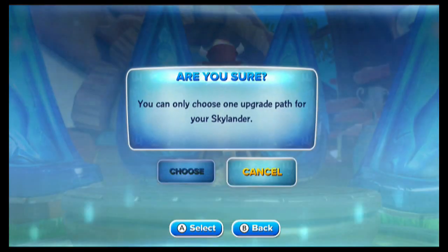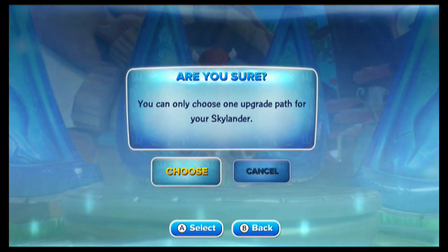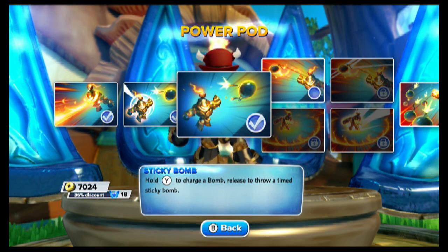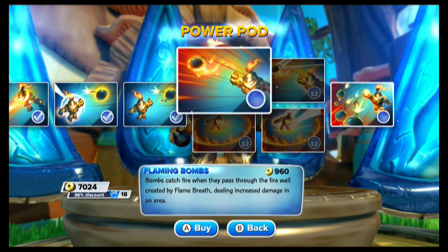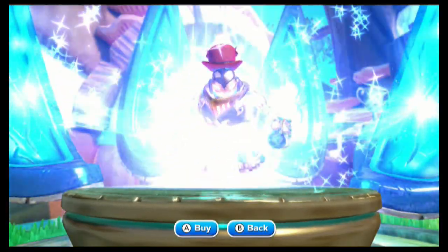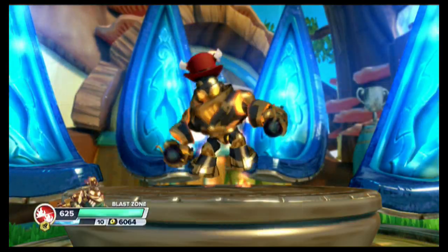I like the warning — if you're unsure, come watch my videos. They will help you out. The way they're formatted, the 5-video format, they're about 10 minutes apiece — very educational and informative. That said, the first upgrade down the Ignition path is going to be Flaming Bombs. Pretty awesome name. Bombs catch fire when they pass through the firewall created by Flame Breath, dealing increased damage in an area. We'll go ahead and grab that for 960. And what's crazy, the Soul Gym is going to super enhance this thing — more on that shortly.